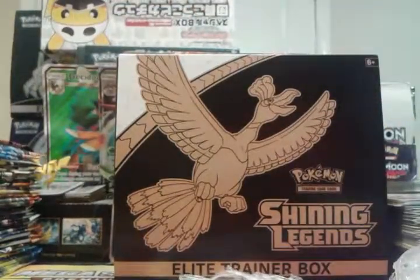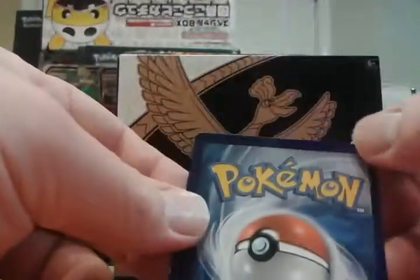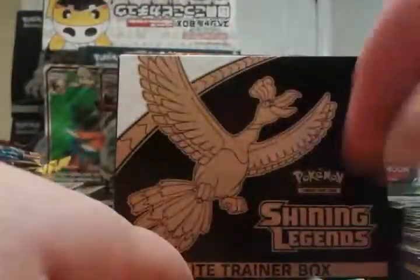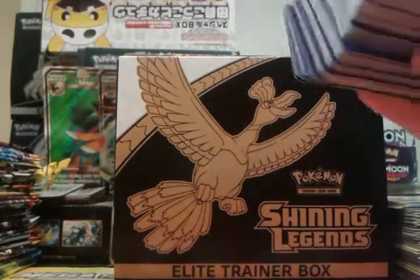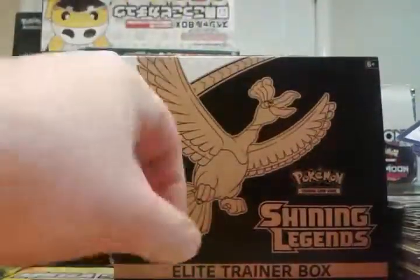I'm not separating the commons and uncommons right now, that's just too much work. Look at the Omastar Break — crap condition. Why would you not protect these? I don't know how this guy has 100% positive feedback, but maybe there's some goodies in the middle. We're about to find out.